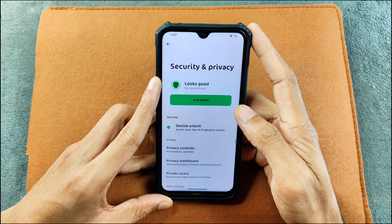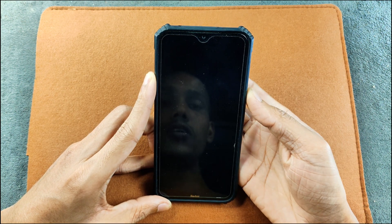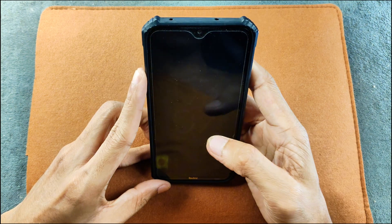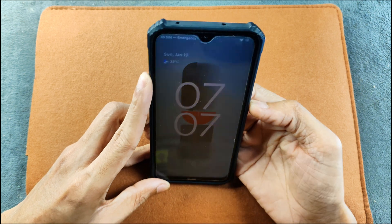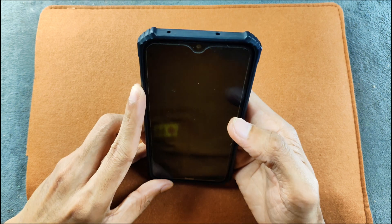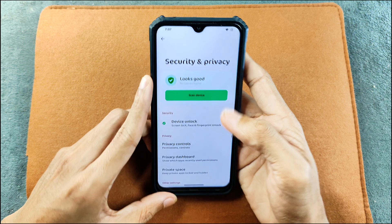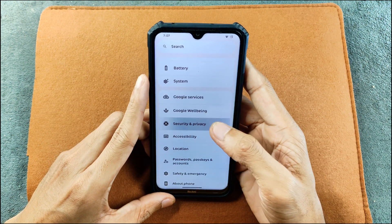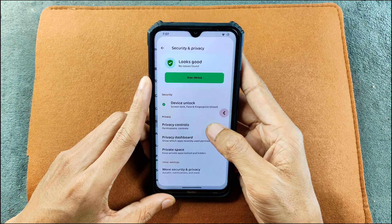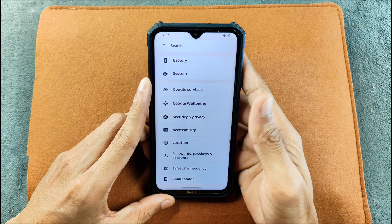In security and privacy we have both face and fingerprint unlock and all of them work perfectly fine. Fingerprint unlock is on the slower side but works well. Face unlock is also working — you can see 'unlocked by face.' As an Android 15-based ROM we also have Private Space here, which does work. If you swipe back you can see the last open page, which is also a nice touch.